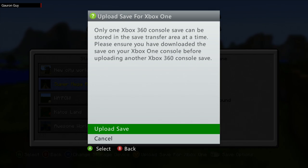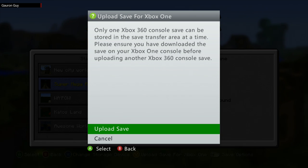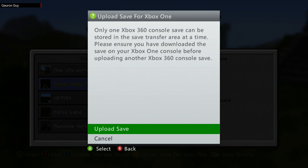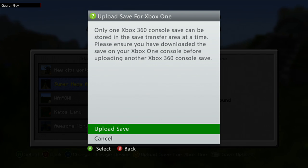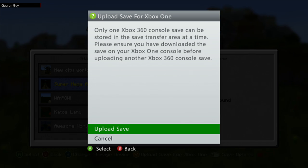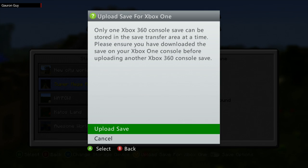So what this means is tomorrow when the Xbox One comes out, we will sign into it and be able to download that save from the cloud that we've uploaded now onto that machine. Then we'll come back to the 360, upload the next one, and download it again from cloud to the Xbox One. Tomorrow we'll be doing a full video tutorial just to show you it in action from 360 to the Xbox One.